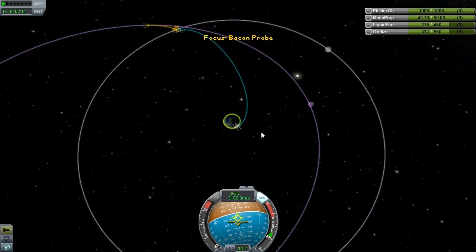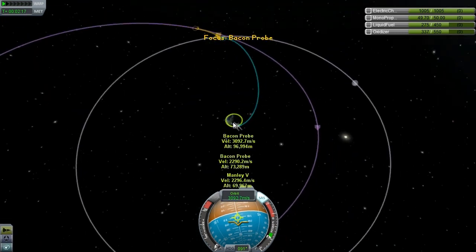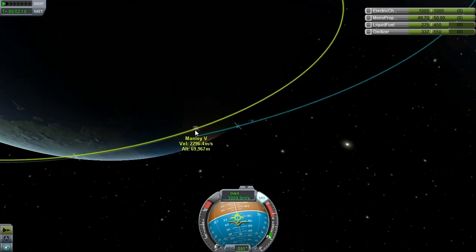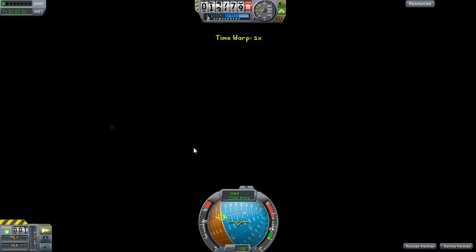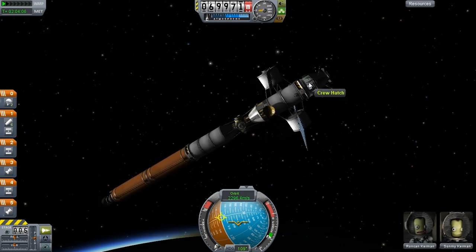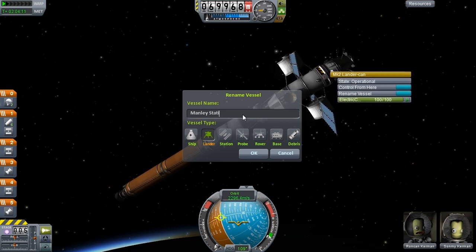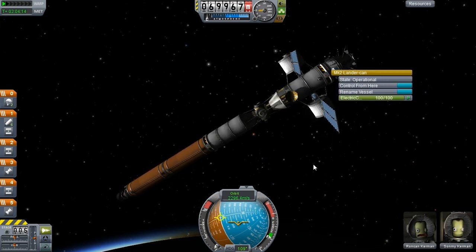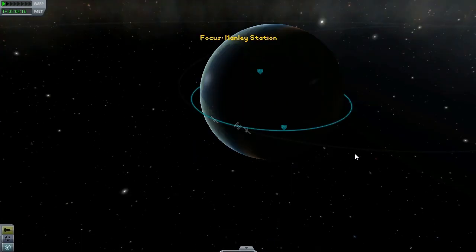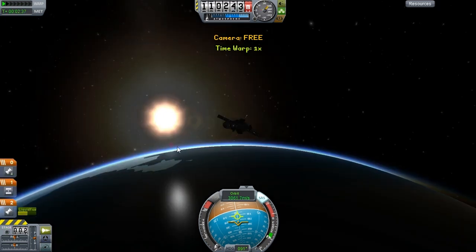Maximum Oberth effect down there. We are long gone from the Manley... no, is that it there? I'm going to switch to it actually, because I need to switch its icon back to a space station icon. It seems to have switched while I was away. And I need to rename it as well. There we go. Perfect.